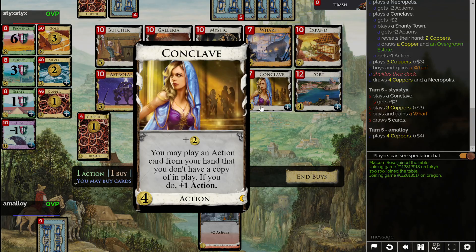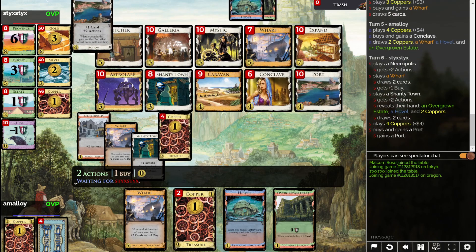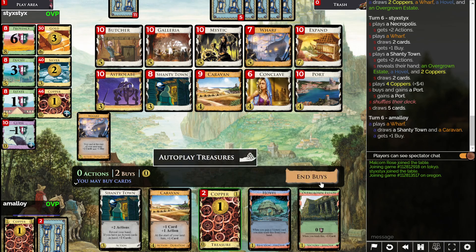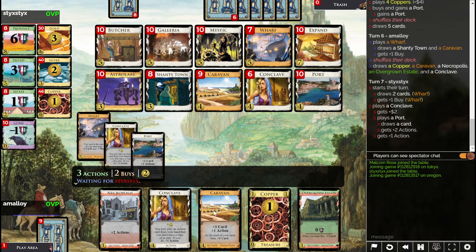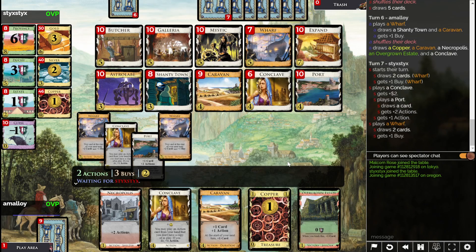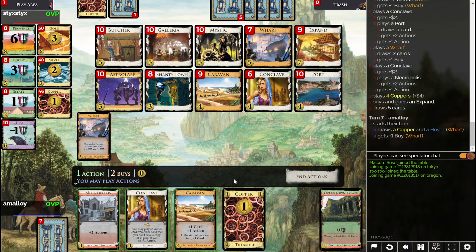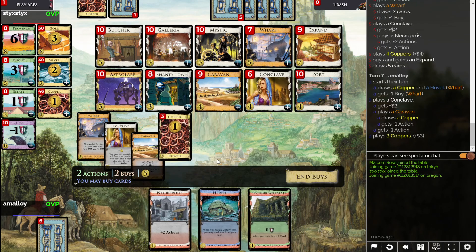I think another Caravan is okay, but a Conclave is probably better. Pretty terrible start. So we play the Conclave on Caravan to get us an action, although we don't really need it. Yeah, I guess we might as well play the Caravan first. Seems like this game is going pretty badly. I need more Wharves, but I also need a Butcher, right?